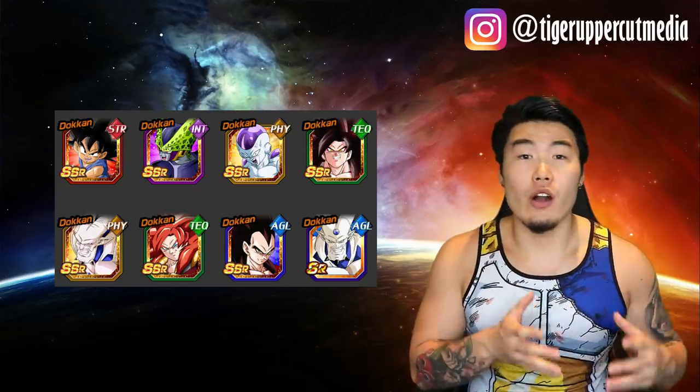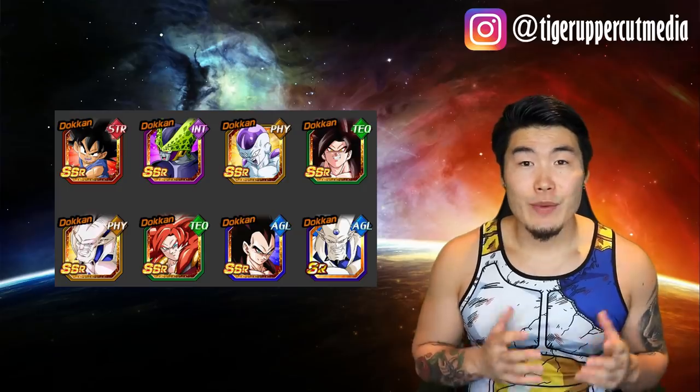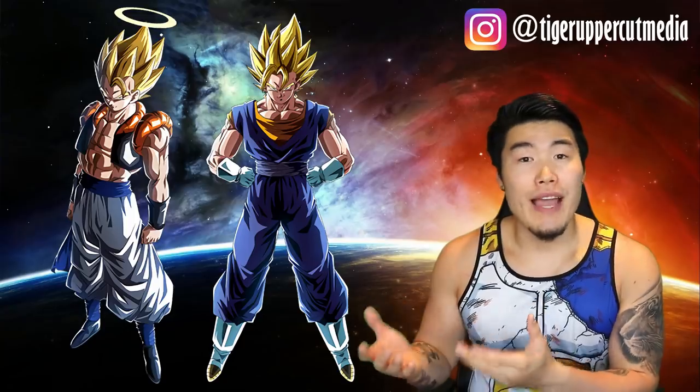Aside from the old units that we know are already fire, the new units are pretty solid in their own right. Last but not least, we have the return of LR Gogeta and LR Vegito. At the time of this filming, these banners haven't dropped on JP yet, so I can't tell you what's going to be on them. Nonetheless, it's good for Global players to know that these LRs do eventually come back — so if you really want to skip the 3-year banners, or fail to pull them the first time around, just know they will have another chance later on.